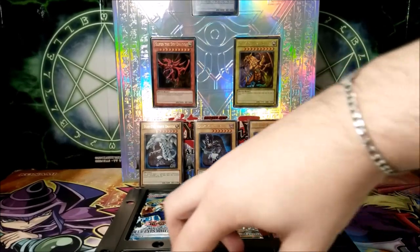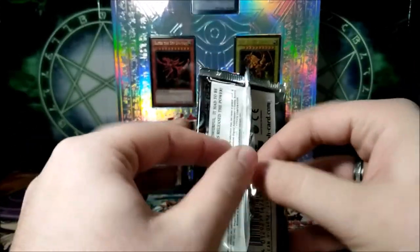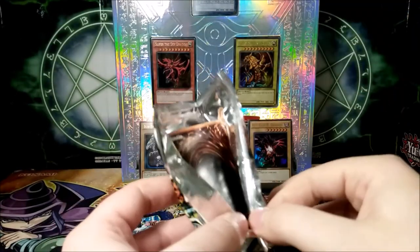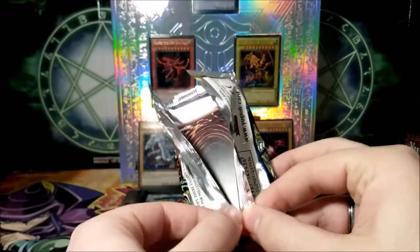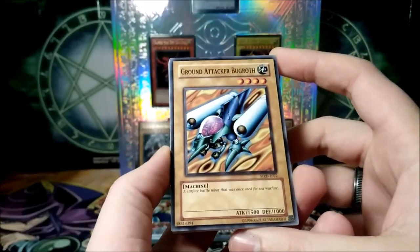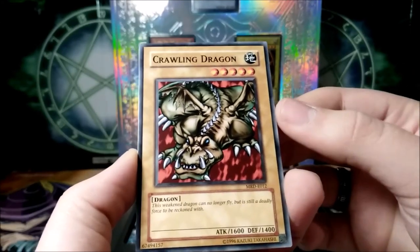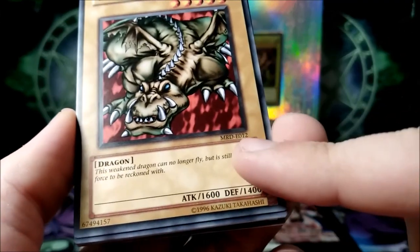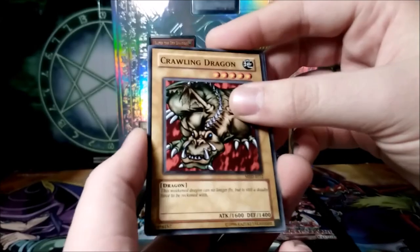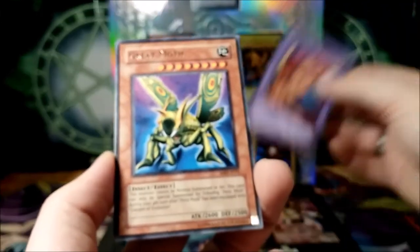Now we'll open Metal Raiders — I know it's my favorite pack and I wanted to keep it for the end. It smells like well-invested money and time for a hobby. We have Ground Attacker Burgrof — a surface battle robot that was once used for sea warfare. Crawling Dragon, very cool. As you can see, European print has MRD for Metal Raiders but instead of having EN for English, they only have E — they don't have the N. Very interesting little thing to notice there. Ring of Magnetism, Empress Judge.